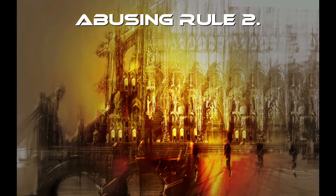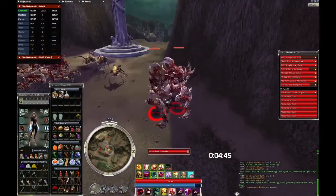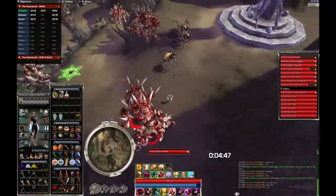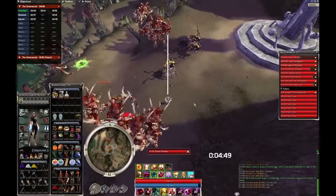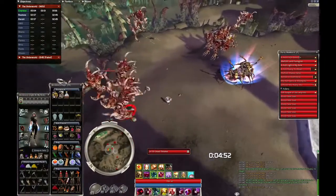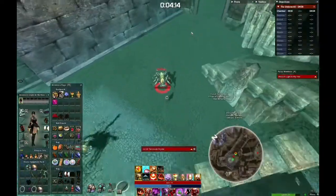Using rule number two, by causing the glitched mob to move, you can put them in a more favorable position. For example, as T3, you can help your T4 by pushing his monument terrorweb into the ball with the other two. You do it by coming closer than 50% of his aggro range and positioning yourself slightly diagonally to the left from the ball, like shown in the clip. Coming too close makes him readjust his position and walk into the ball.